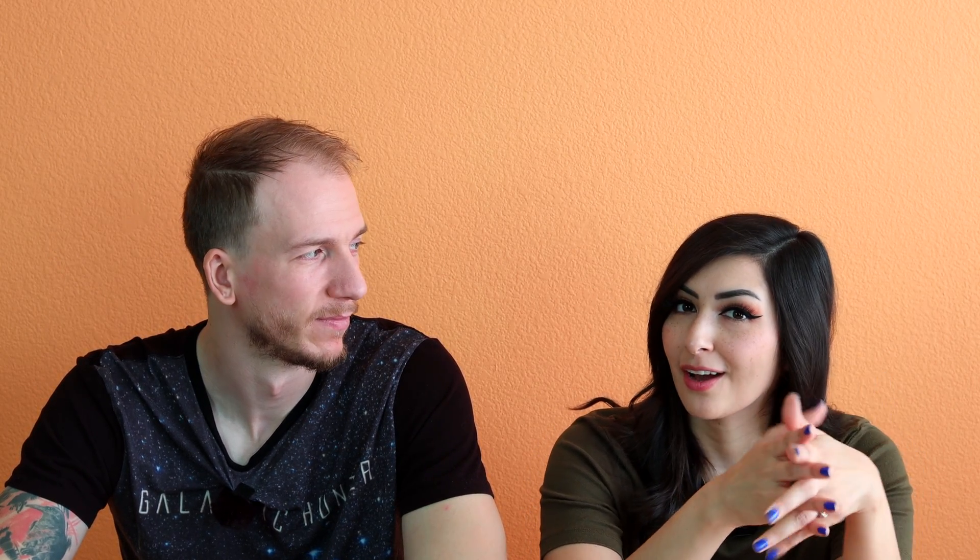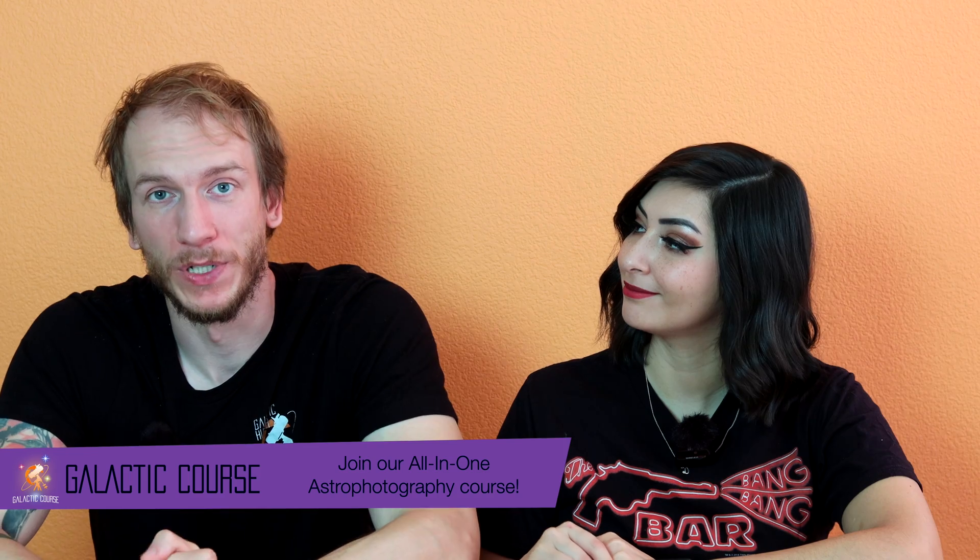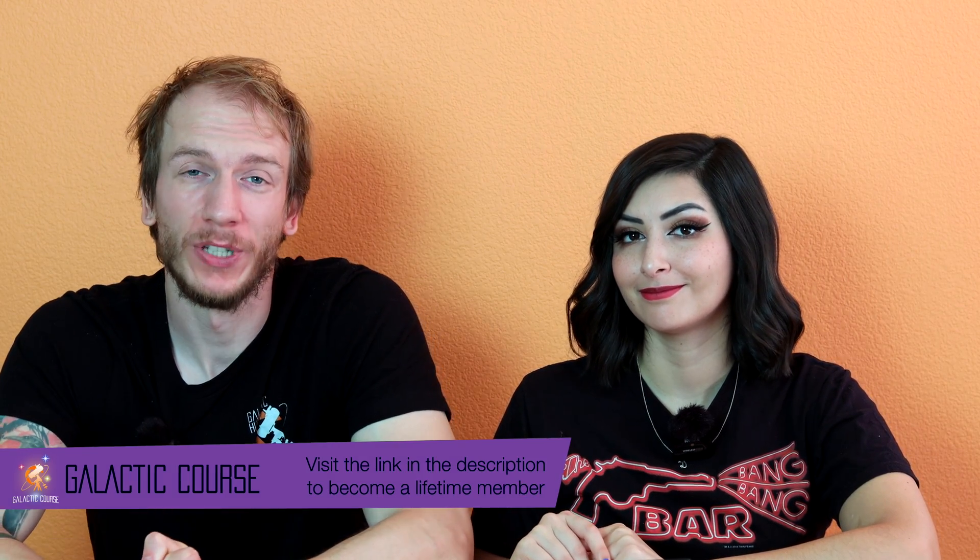Let's face it — M50 is not very exciting to capture, but you've got to add it to your Messier catalog. As an added bonus, it really is easy to capture and process. If you use a small telescope or a camera and lens, you might even be able to fit the Seagull Nebula in your frame too. So go ahead and show poor little M50 some love! We spent 28 hours on this specific image from home, and we suggest you do at least four hours at minimum for this target, especially if you are from the city.